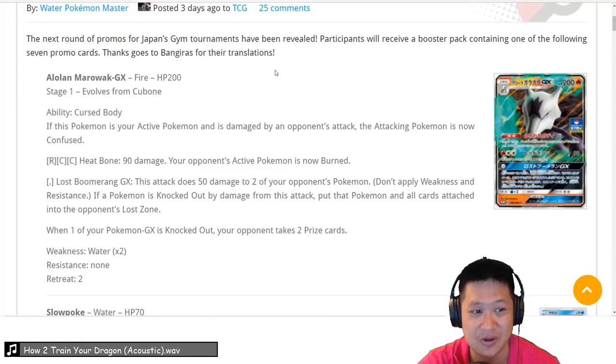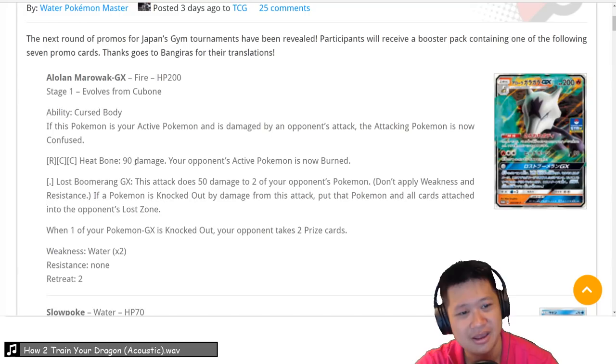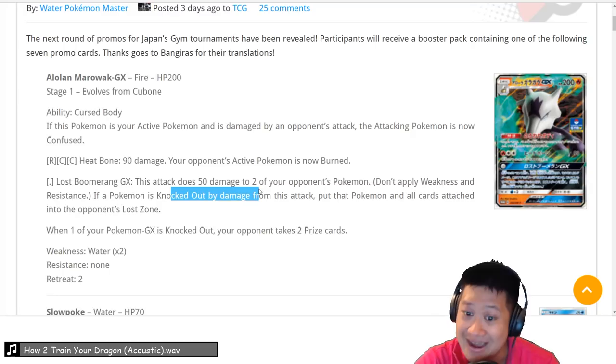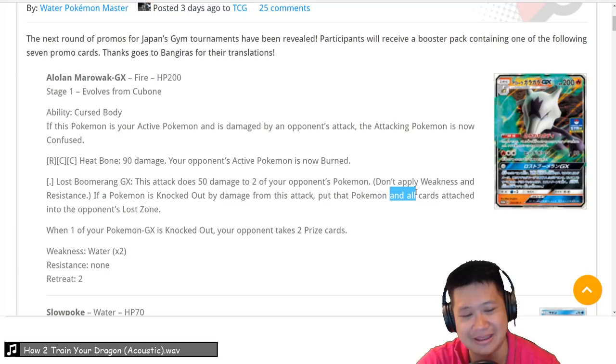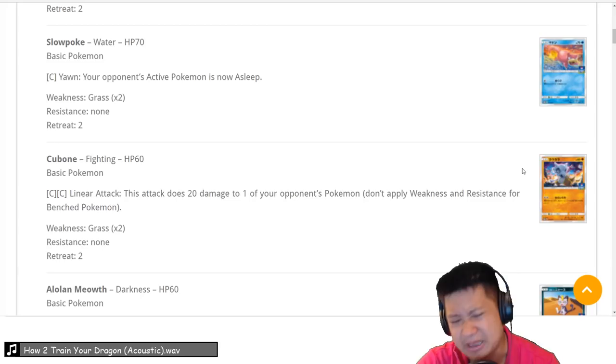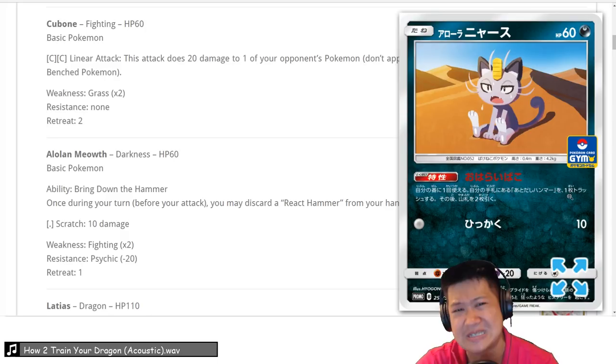Alolan Marowak GX — Cursed Body: if anybody attacks this, they get confused. That's a strong free effect. Heat Bone does 90 damage with Burn for a reasonable energy cost — that's a 2-shot KO, which is what Stage 1 GX should do. The free GX attack does 50 damage to 2 enemies; if they're wounded, it's a good finishing move. If you get a kill with the GX, that Pokémon and everything it has goes into the Loss Zone permanently — they can't get it back, and you also get Prize Cards. That's a pretty strong free GX attack.